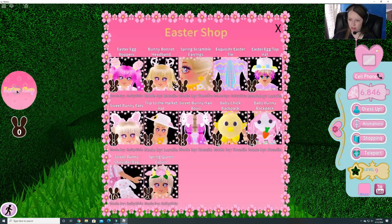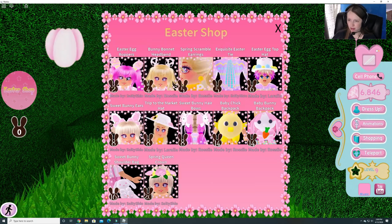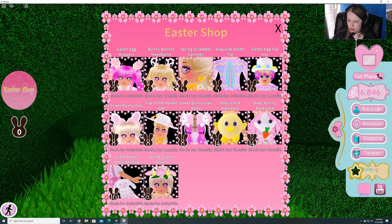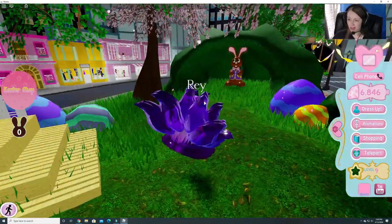On the left side you see the Easter shop button and there are some really cute accessories — Easter egg boppers, bunny bonnet headband, egg earrings, a cool-looking tie, a hat, bunny ears, bows, a backpack, a bunny backpack, a shoulder bag, and a spring queen crown. They're all for different amounts of bunnies. The most expensive thing is 20, so you have to save your bunnies to trade in. But when you spend them, they are gone.